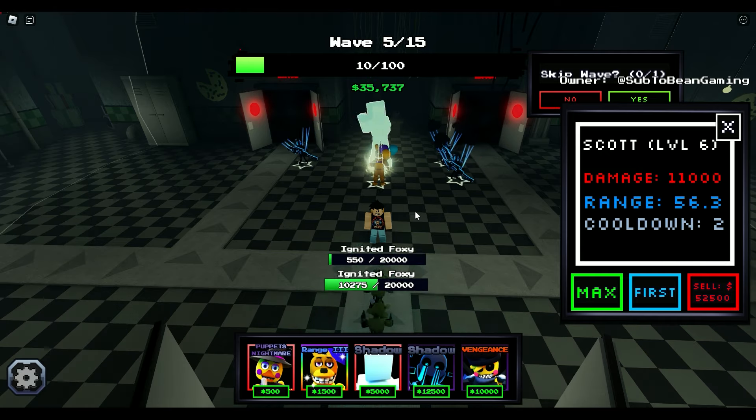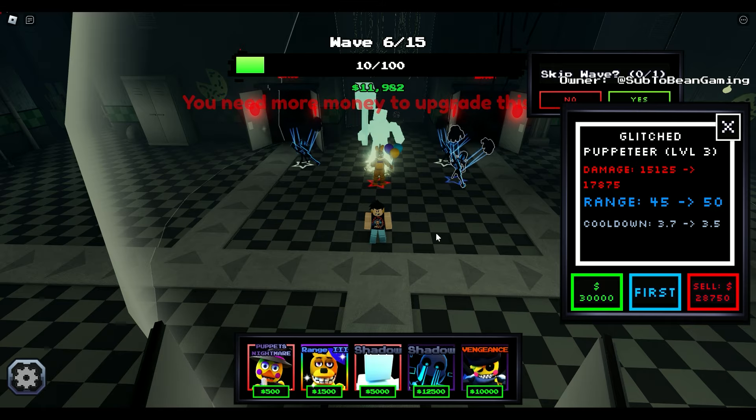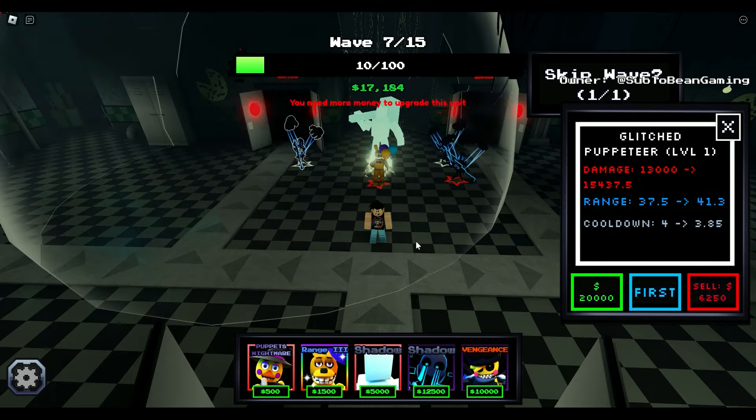I'm going to turn auto skip on eventually. I think I'm going to turn auto skip on now. Let's completely max out our Spring Bonnie — that way all of these towers are going to have max damage boost. Now I'm going to upgrade this Glitch Puppeteer, and eventually I'm going to move the one in the back to the side. Nonetheless, we are going to be in a really, really good spot now.